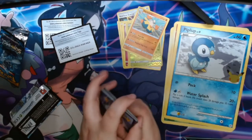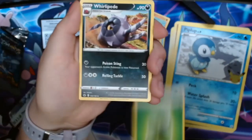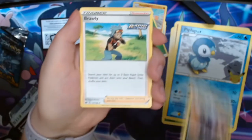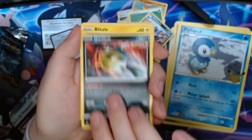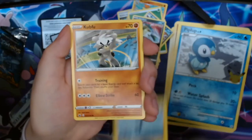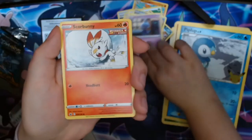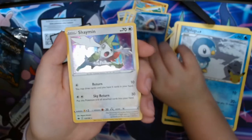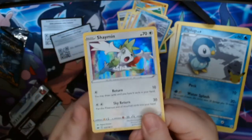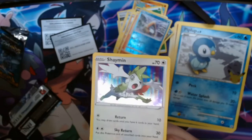See if we get anything good. Another Grass Energy, Whirlipede, Prawly, Malony, Quillfish, Blitzel, Kubfu, Shuppet, Scorbunny, Reverse Snow Runt, and a Hollow Shaman. Okay, so not a huge hit, but still a nice hollow. I love the hollow patterns on these — gorgeous.